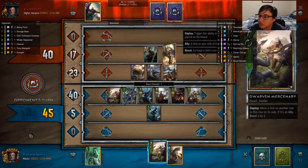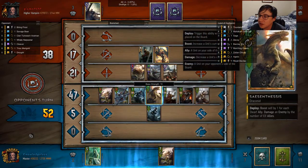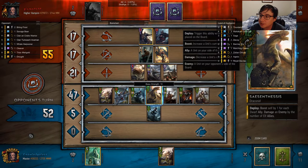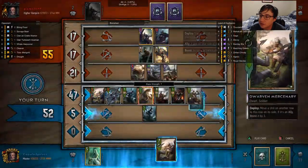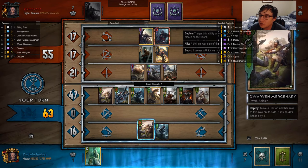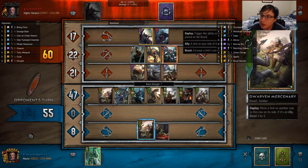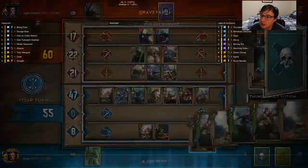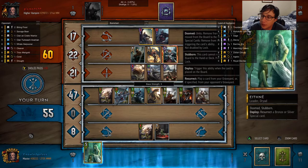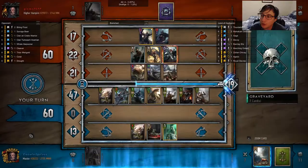I'm going to start buffing stuff up. The reason why I'm pushing this round hard is that my opponent probably has some Priestess Afraya in their hand, and I'm taking advantage of that. There was a mistake here — I could have easily just pulled everything onto one row. I was worried about the potentiality of my opponent having Lacerates, so I didn't want to do that. But I should have just made the front row fewer units.